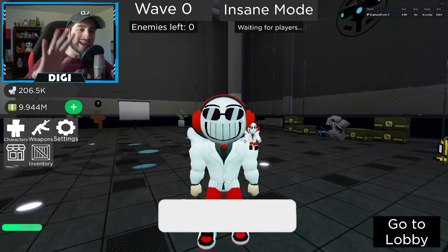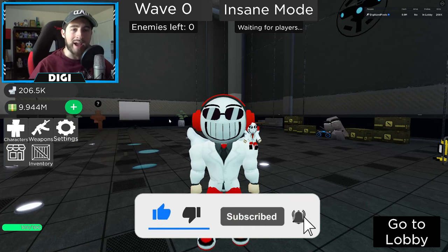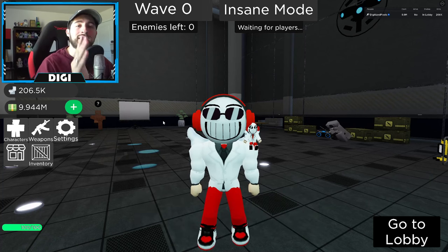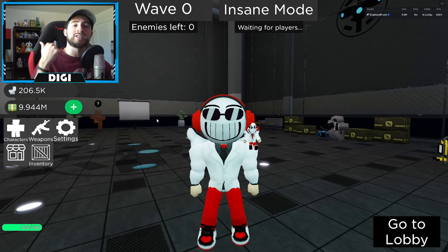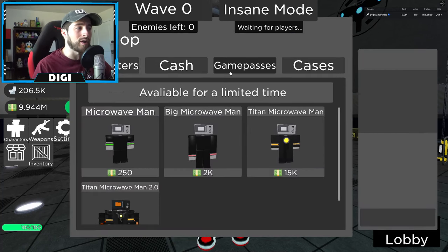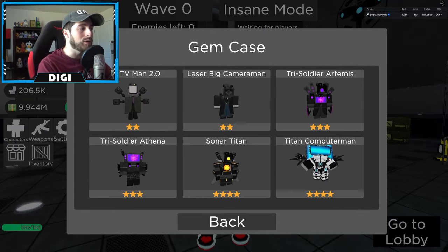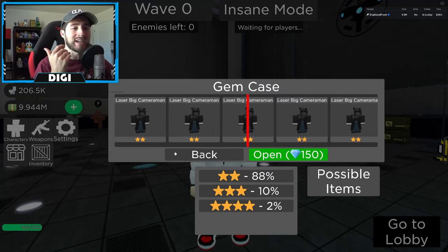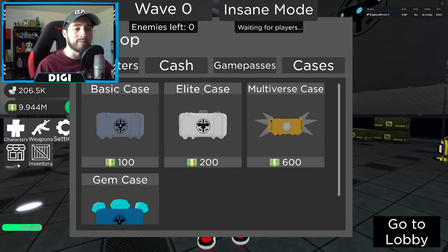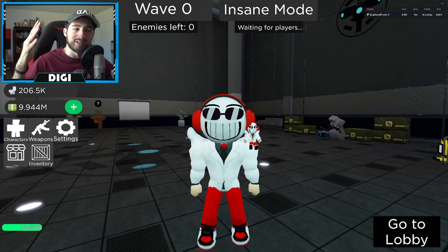The only thing the Toilet Emperor gives you is a badge — you don't get any characters, you do not even get the Toilet Emperor himself. It is purely a boss fight that will give you gems, which are then used in the shop under cases. This is how you can get the Computer Titan, Man Sonar Titan, Try Soldier, Athena and Artemis, Laser Big Cameraman, and Big TV Man.